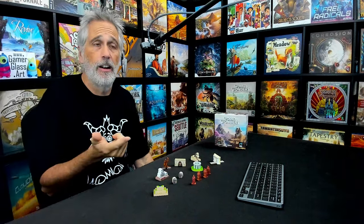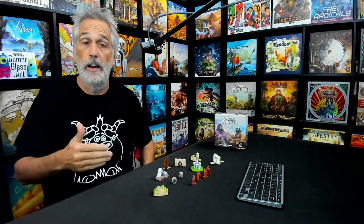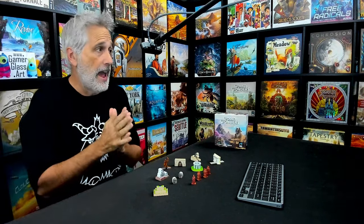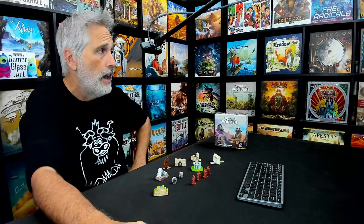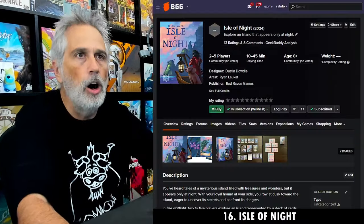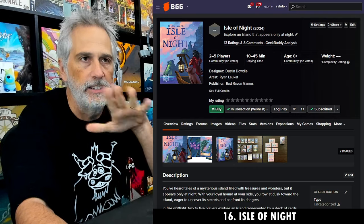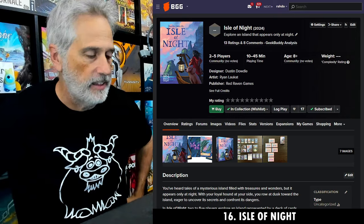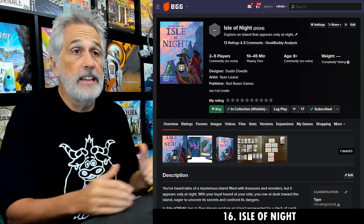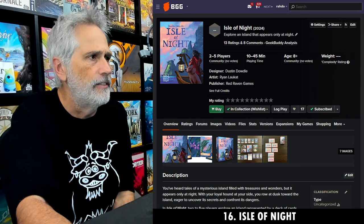There's nothing to it but to do it folks, so let's start the countdown beginning with number 16 on the list: The Isle of Night, where you explore an island that appears only at night. This is the latest from Red Raven Games, going to be available soon. I got to play this early at the convention and it is a neat game — there aren't very many pictures on Board Game Geek yet and no real videos of it because it's not available yet.